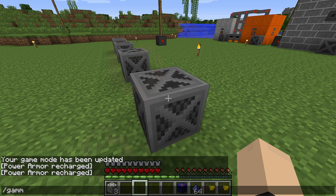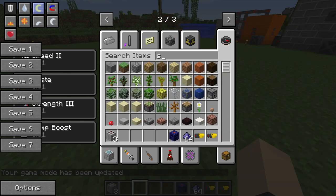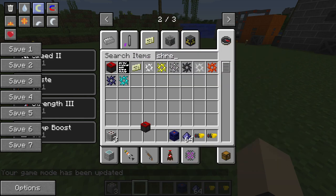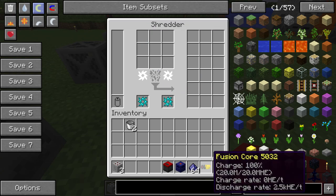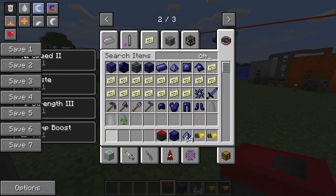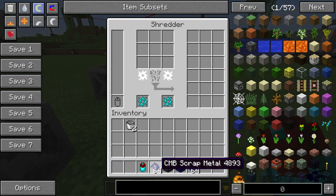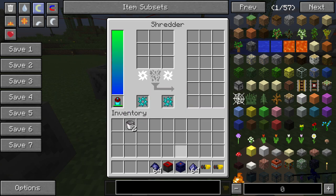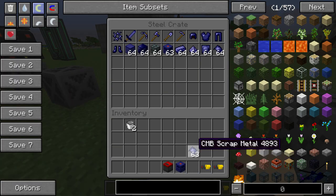We're going to go into game mode one here and get our shredder. We're going to get a scrabium shredder blade - that's the most overpowered one. We need two of these. I'm going to see if we can take the CMB scrap metal, smelt it down, pulverize it - get into that. Okay, that does not work. How the heck do you get the powder though? We'll figure it out next episode probably.